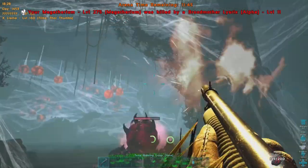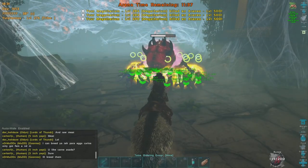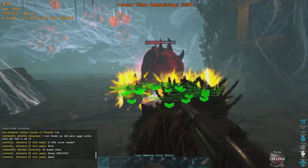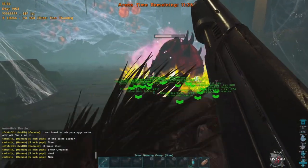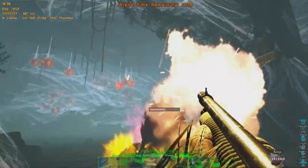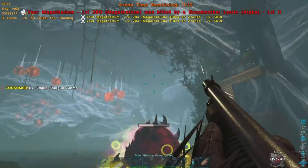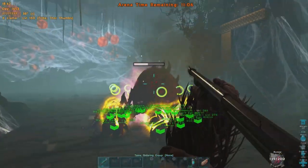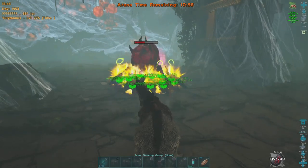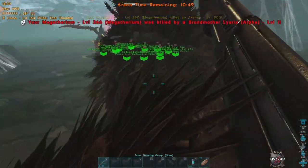Number two Megatherium gone. Okay, let's get them fully charged up - let's not mess around with this. The Yuty buff is really critical because they do increased damage and take less damage. It can be the difference between winning and losing - without a Yuty you don't stand much of a chance. That's number three down. She's below half health, so that's good, but I'm a bit worried - you can often lose a big clump all in one go. There goes the first Shadow Mane, and Megatherium number four.